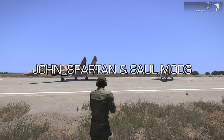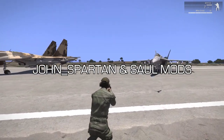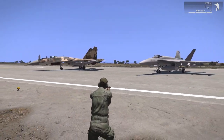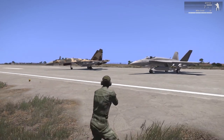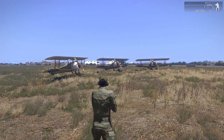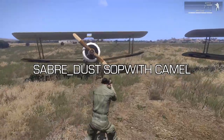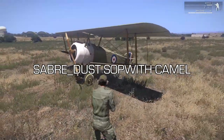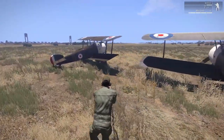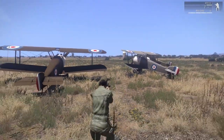Before we get on to the number 1 spot, I should give an honourable mention to the F-18 and SU-35 mods by John Spartan and Saul. These planes are two of the most recognisable fighters in the world, and it's crazy that none of the other packs on this list actually include them. I should also give a mention to the Sopwith Camel mod from Saberdust, which adds in a number of variants of this classic World War 1 plane. It's obviously not particularly effective on the modern battlefield, but it looks cool — honestly, what's not to love about a classic old biplane?